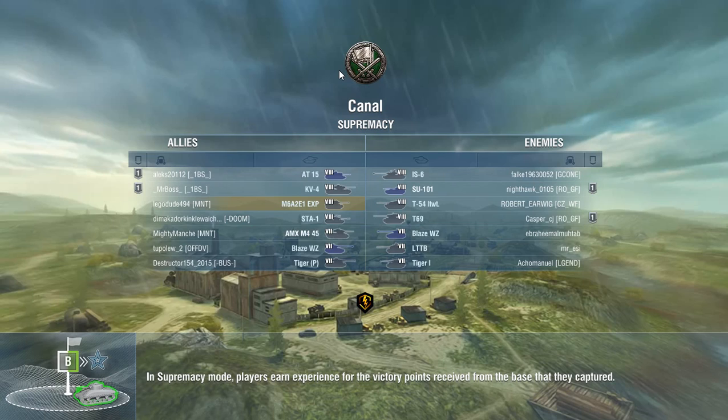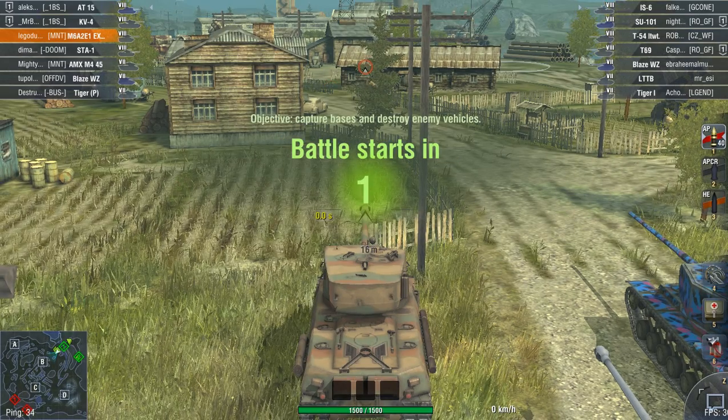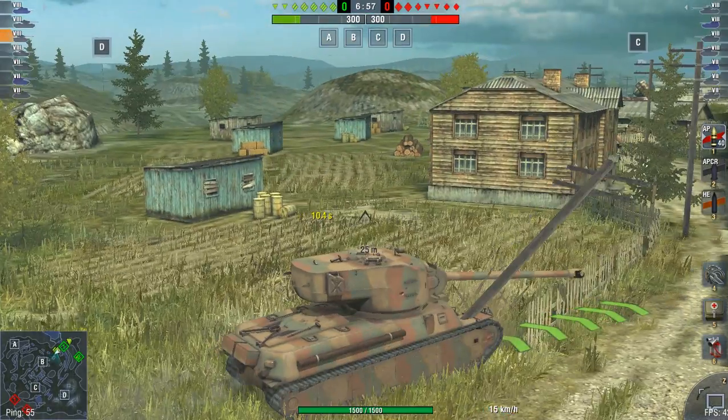Second game on Canal, Supremacy again. Let's see how this turns out. But still, this is just such a strange looking tank - the Mutant. M6A2E1 Mutant. They should actually add that as a skin which changes the name in-game to Mutant. But they won't. But look at this camouflage - I think this camo just looks wonderful on this vehicle.